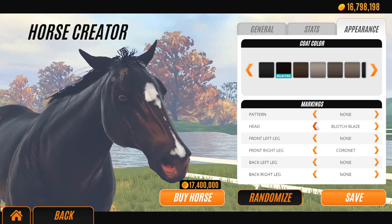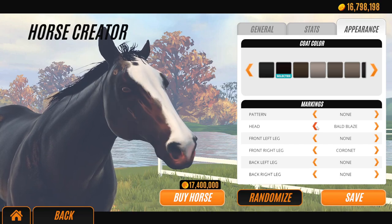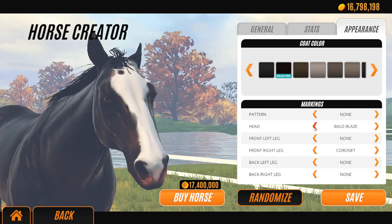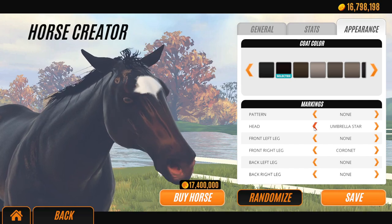Some of them aren't, but some of them are. So yeah, really, really cool new head markings. This one's cool. Bold Ermine — how do you say that? Ermine. Yeah, I did breed one with that the other day. Bold Blaze, it's new. Arched. All this kind of stuff. This is excellent.